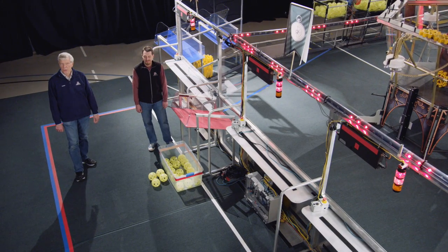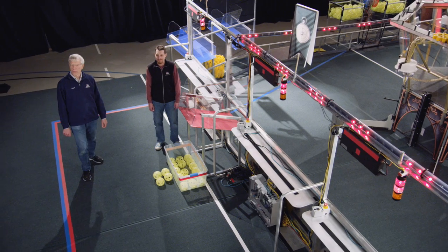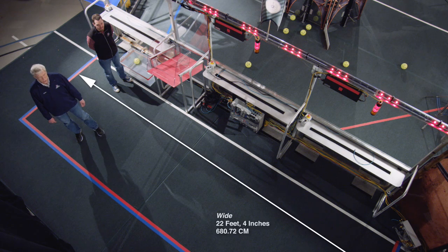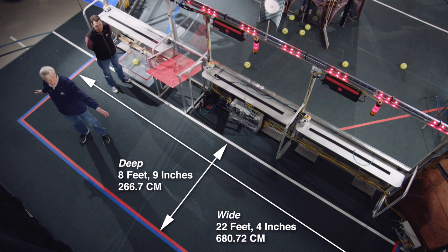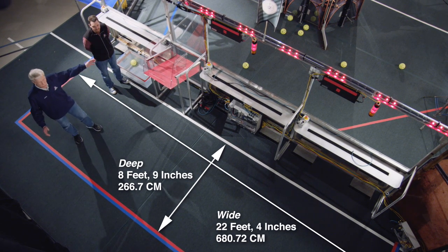The most obvious difference is that the Alliance Station is smaller than in previous years. It is surrounded by the opponent's loading lane, so it's only 22 feet 4 inches wide by 8 feet 9 inches deep.